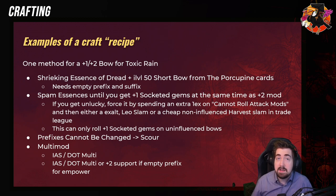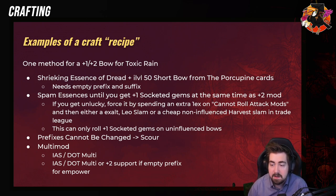But once you hit it, you will need an empty prefix and an empty suffix modifier. You spam these essences until you get plus one socketed gems — that's the same as plus two. But you can also force it on for one extra exalt with 'Cannot Roll Attack Mods.' Then you either use an exalt, or a Leo slam, or a cheap non-influenced harvest slam in a trade league. Once you have that, you have one open suffix, one open prefix, but you've crafted 'Cannot Roll Attack Mods' — the only thing you can hit is plus one socketed gems.